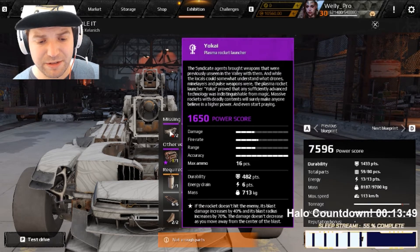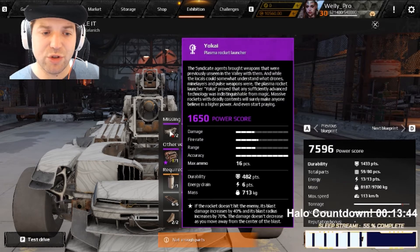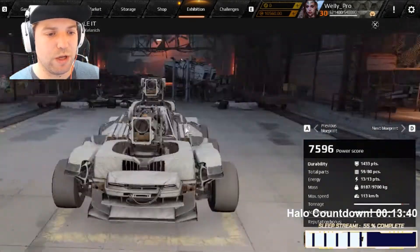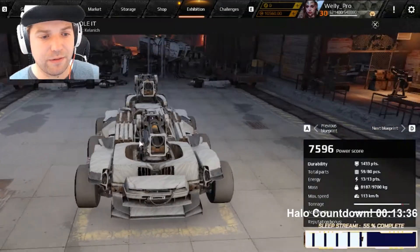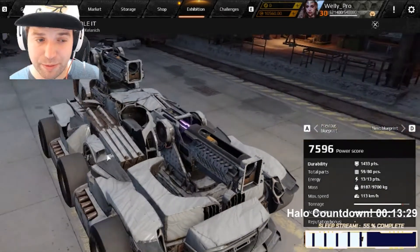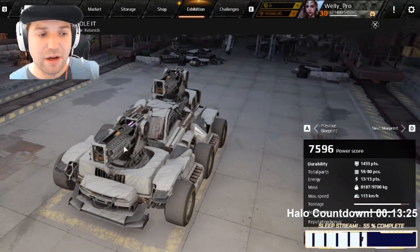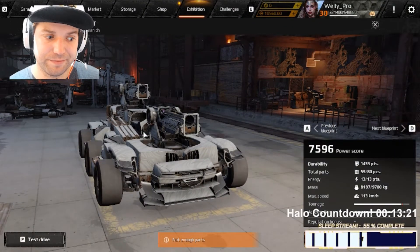Its blast radius increases by 70% and damage by 40% — excuse me, the other way around. So there you have it: the Yokai. It's good but still underperforms. It's going in the right direction but needs a bit of work. I would tweak it as I've just described, and I look forward to seeing more of these — I recommend it. I hope the developers make these slight changes to make the weapon actually effective for the role they're trying to fill.